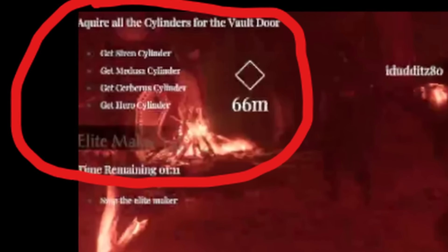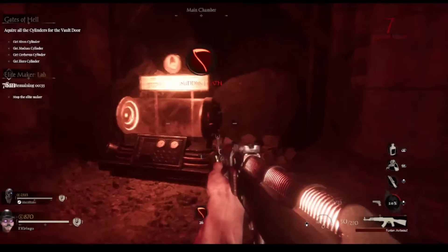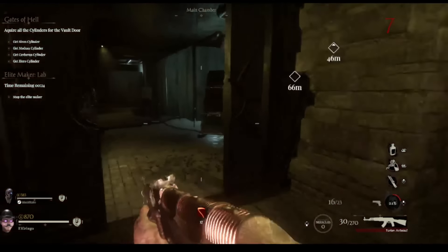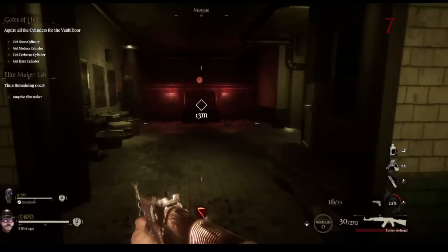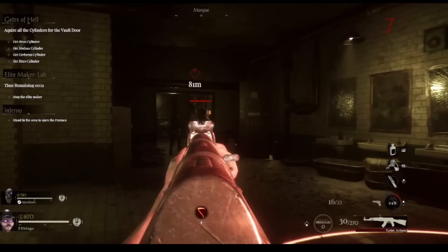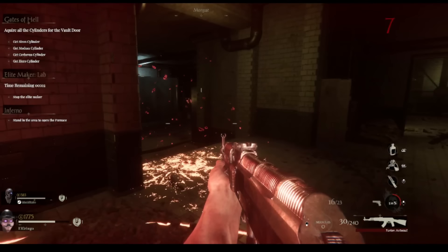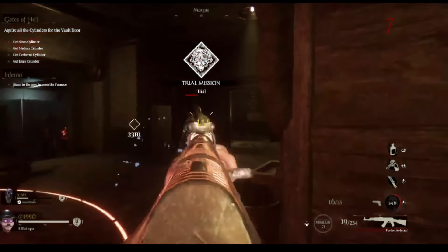The instructions say we need to get four cylinders to finish the Easter egg. I've got the AK but don't have enough points to pack yet. For the first cylinder, you go up to this grate, hold your action button, and then there's a circle on the ground. You have to kill fire-breathing zombies — they explode a big fireball when you shoot them — and you have to kill them close to the grate. The reason one didn't count is because the grate was not all the way open when we killed it.